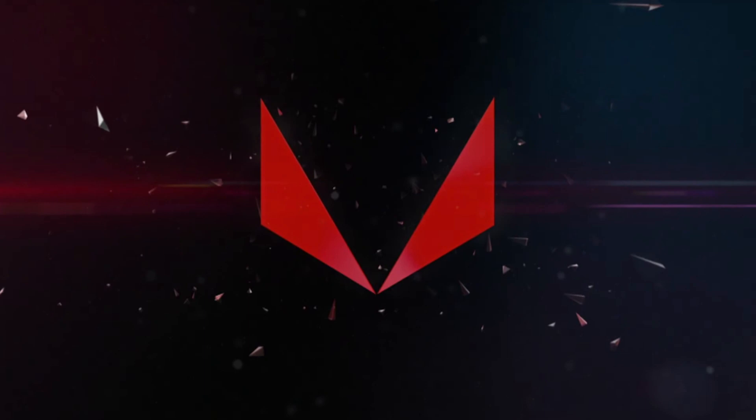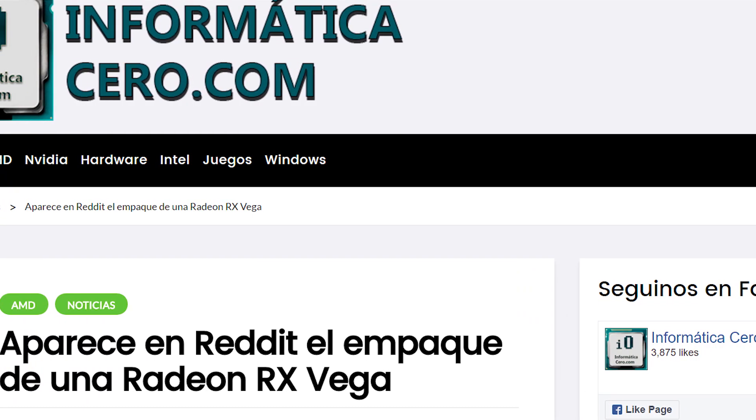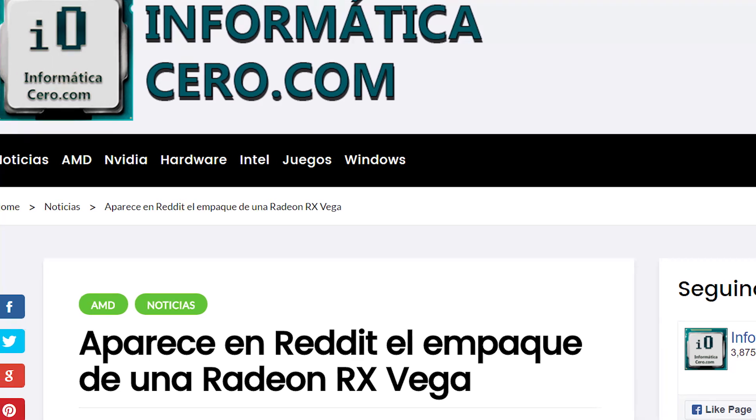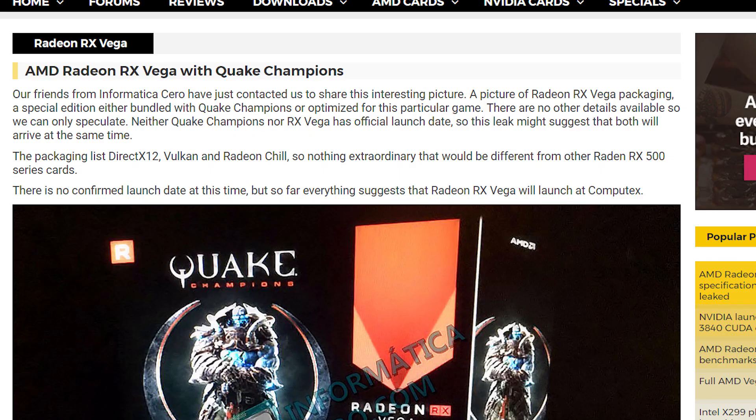The next story is Vega — specifically the box art. Originally from Informatica Cero, you can see AMD is working extremely close with its software, which isn't a surprise considering the beta sign-up and even the news last week on their newest engine designed with Ryzen in mind. The obvious question is whether the game comes with Vega or is simply used to show how well optimized it is. Either way, as video cards suggest, there's a chance the GPU launch could coincide with Quake Champions.